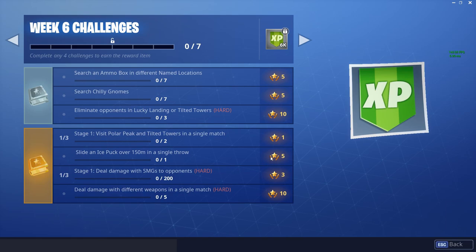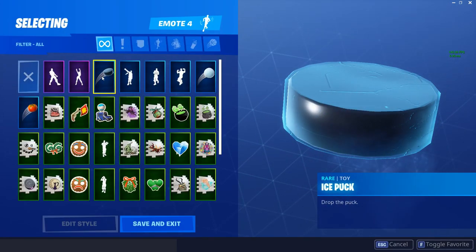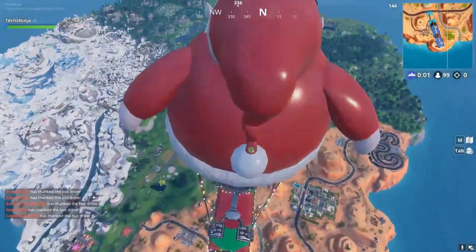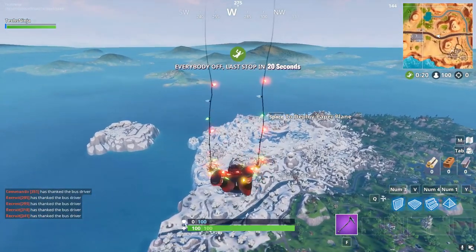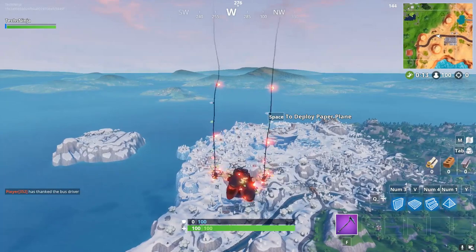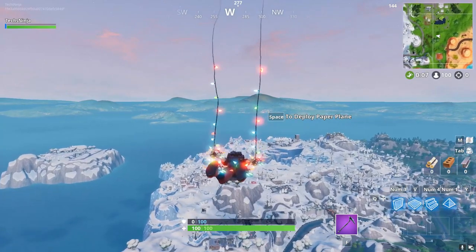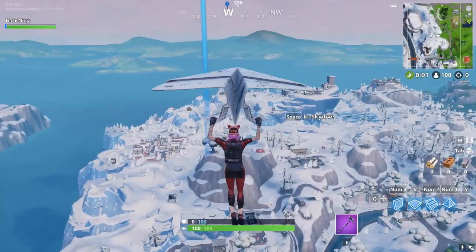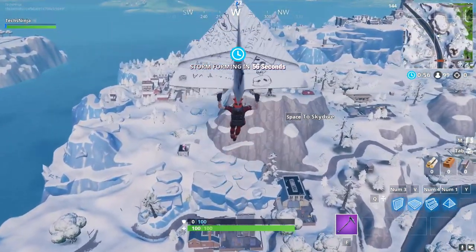It's like throw an ice puck for 150 meters in a single throw. So what we want to do is pick up the emote for it, which is from the ball pass, and then let's go straight to the game. What we want to do for the challenge is just throw the ice puck 150 meters, so we're gonna go to this hill located right here because it's like one of the largest and highest hills out here where I stand.